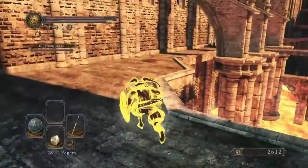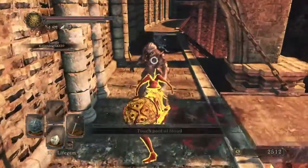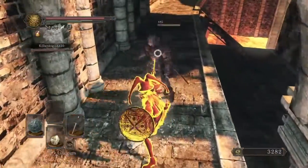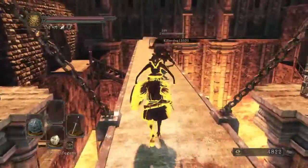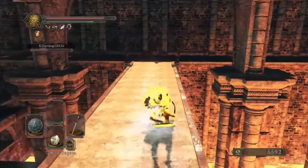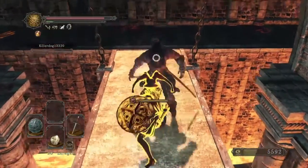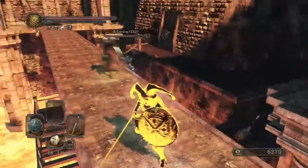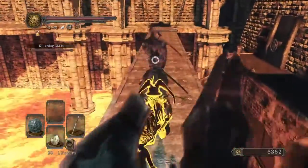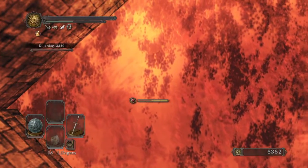Okay, get ready. We're probably gonna have to run back in here and kite some of these guys out because this place sucks. Okay Charles, run with me — you take the guy on the left. Watch out for the crossfire, there's another one behind you. I'm getting ganked, I rolled off. Run back to the bonfire if you can.